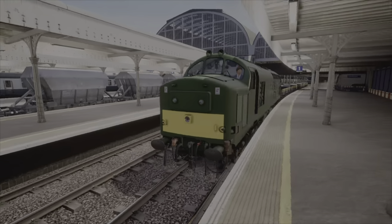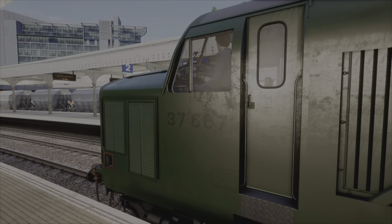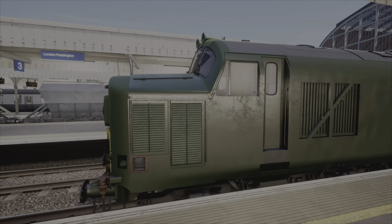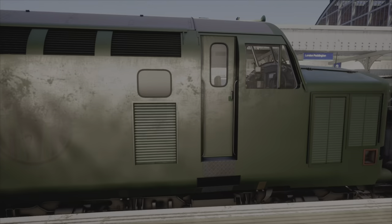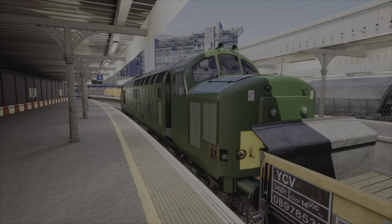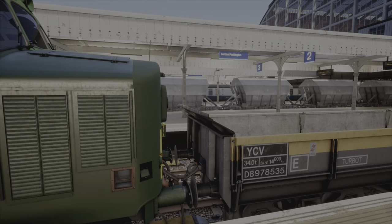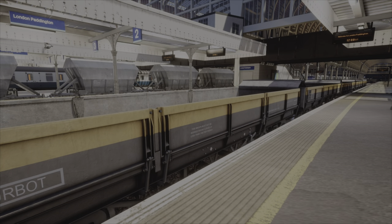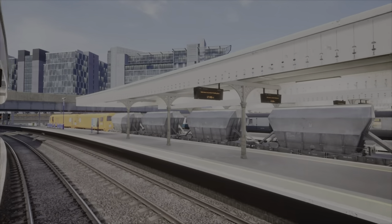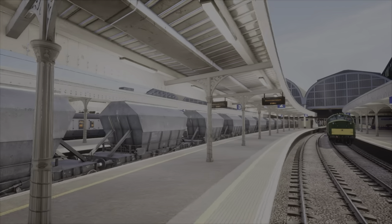Next up, we have the Class 37 green. If you look carefully it says 37-667. I've done it in the Great Western Railway livery because I'm pretty sure they had one like this, with the in-game turbot wagons. I'm pretty sure I made a custom livery for this but I can't seem to find it.